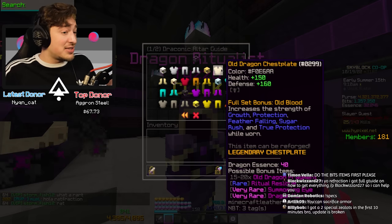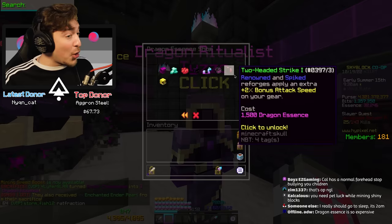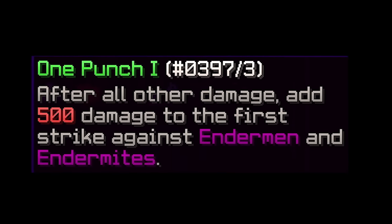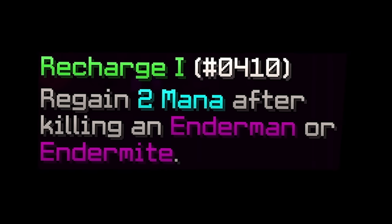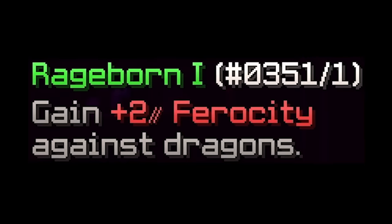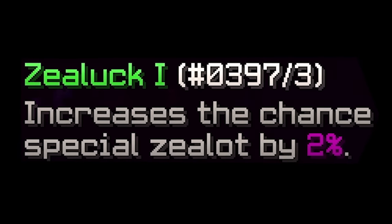Summoning eye prices are going to be all over the place. Let's get into the new dragon essence shop where you can buy upgrades for dragon fights. We have One Punch — adds 500 damage to the first strike against endermen and endermites. Recharge — regain 2 mana after killing an enderman or endermite. And Rage Born — 2 ferocity against dragons. That's what I'm on about, I love ferocity!